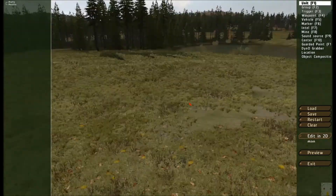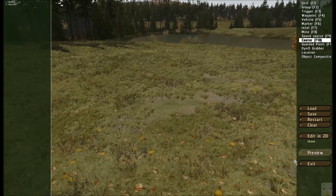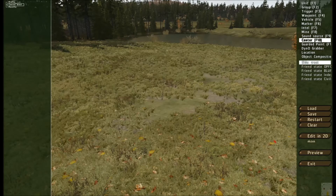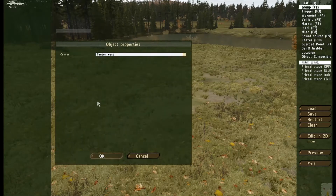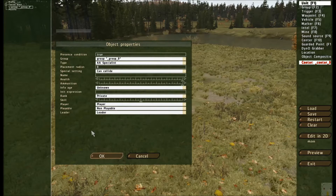To get started, you need to first place a center — that's F10. Click on it, then double-click on the map. I go with blue 4 and click OK. Then click on Group, which is F2, double-click on the map, press OK, and then place a unit. It doesn't matter what unit you place — you might want something that looks cool or has weapons you want to use. That's up to you.